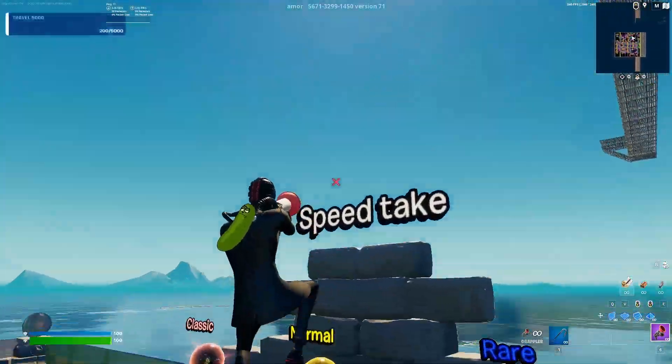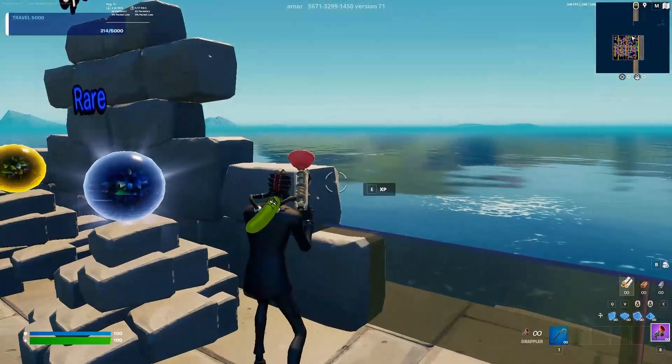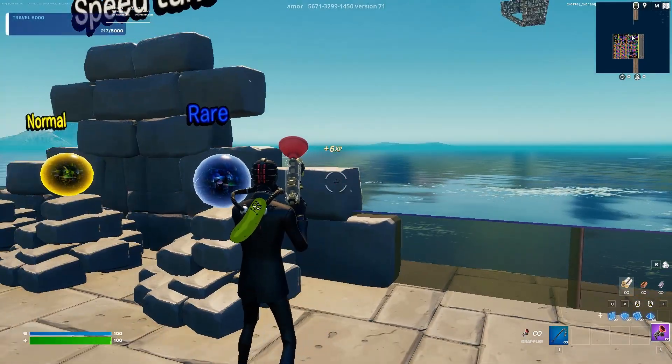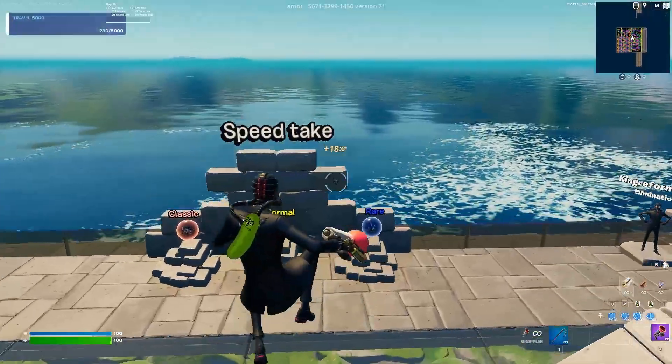For the very first glitch, you actually want to run over to where it says Speed Take — not Sky Mode, but Speed Take. Look to the right side right here and you should see an XP button. Go ahead and click on that button, and that's going to start the AFK XP that moves in the background. So that's going to continuously move the whole time so we can keep track of how much XP we unlock.